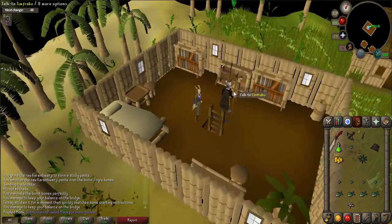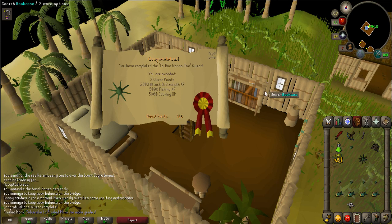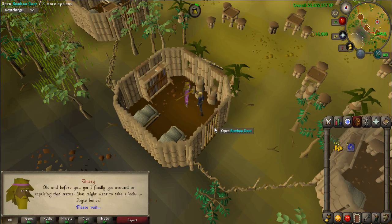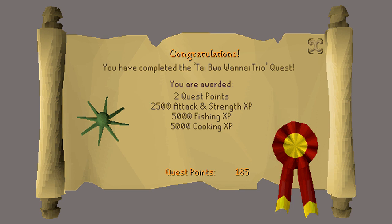Go back to Timfraku at the quest start and say 'I'd rather have some gold please.' At this point you have technically completed the quest. However, there is more experience you can get from the three brothers. Go to the south end of Tai Bwo Wannai where you will see three huts — enter each hut and talk to the brothers to collect your experience. Congratulations! You have received 2 quest points, 2,000 coins, 5,000 Cooking experience, 5,000 Fishing experience, 2,500 Attack experience, and 2,500 Strength experience. Thank you so much for watching — I hope you enjoyed this guide and found it helpful. If you did, please subscribe for more and I'll see you next time.